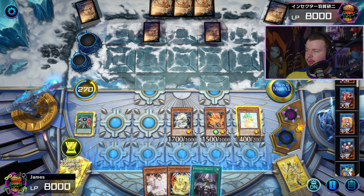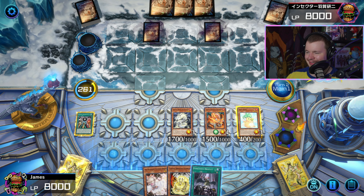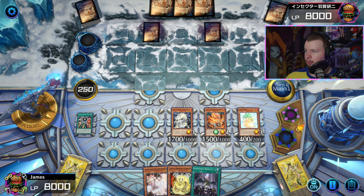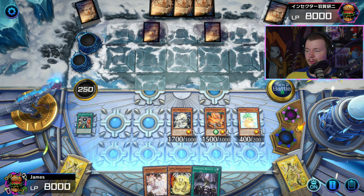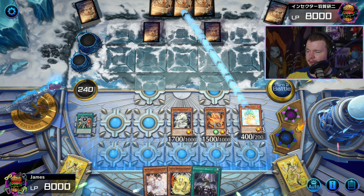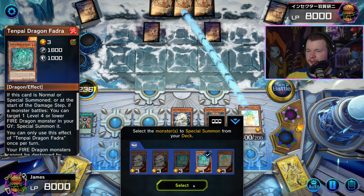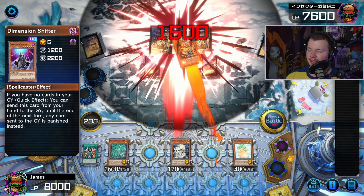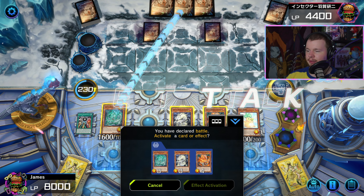We activate Sangen Summoning and then activate Chundra to special summon it. We're under Shifter, so Biden doesn't work since he special summons from the grave. Instead, I opt to just go to battle phase straight up and try to bait out some back row. I haven't seen a single battle trap yet, so I'll just start swinging. I would have liked to do the Black Rose line but couldn't get to the flash spell, so we just move Pydra out of the deck even though we can't get its effect under Shifter.